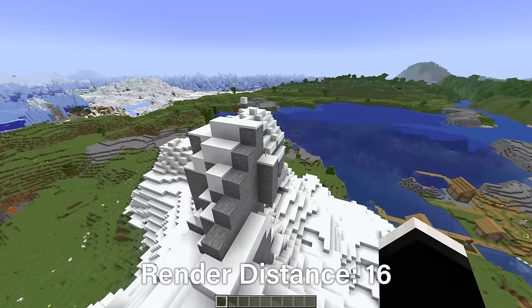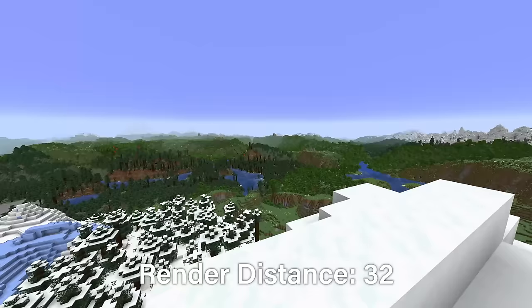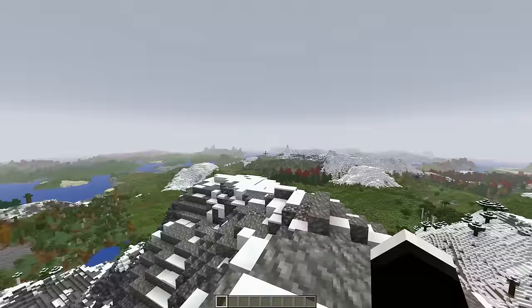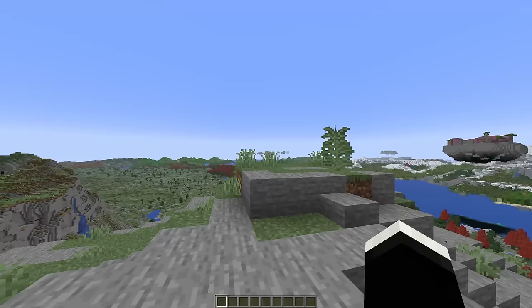When you're sitting around 16 render distance, the transition is practically seamless, and anything above that, like 32 render distance, starts to get to the point of diminishing returns. Something I really particularly love with the Distant Horizons mod is it works with other mods. Here you can see it being used with Terolith, which has amazing terrain generation, and being able to see that at 128 or even 256 render distance looks amazing.